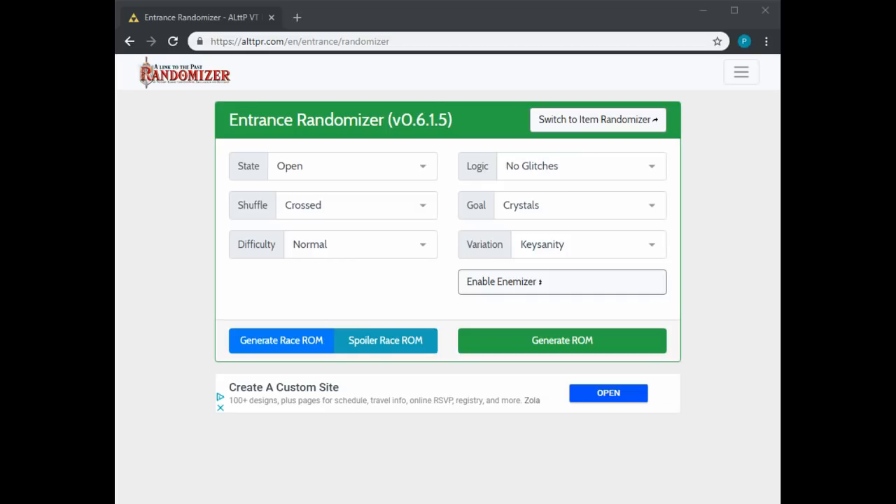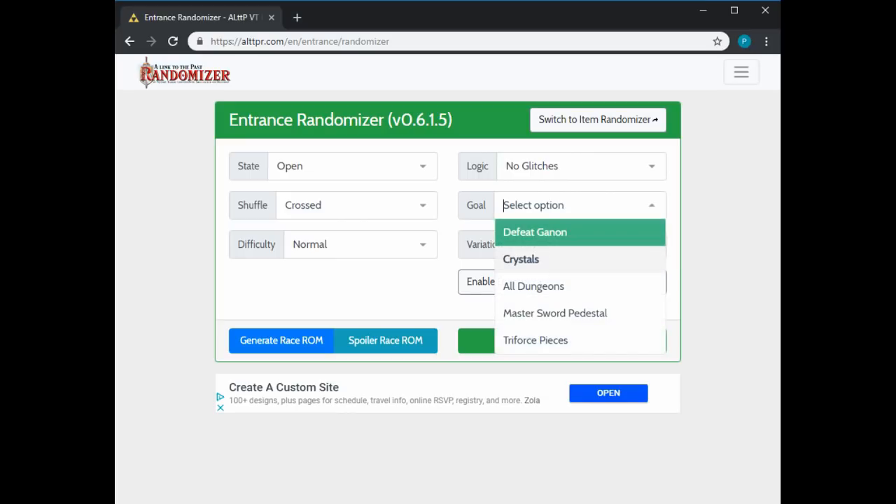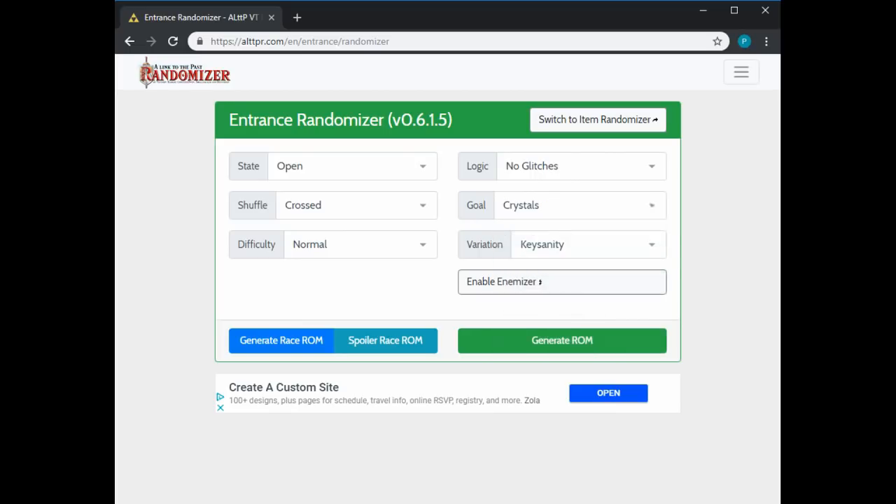Difficulty is normal, logic no glitches. In terms of the goal, the most popular goal when running a crosskeys seed is the crystal goal. You have two options: crystals or defeat Ganon. Crystals means all you're required to do is get the crystals — that's it. Defeat Ganon means that in addition to getting all the crystals, you must clear Ganon's Tower including Aga 2. The most popular goal by far is crystals.